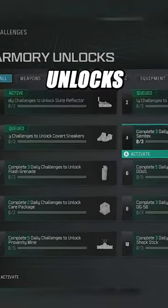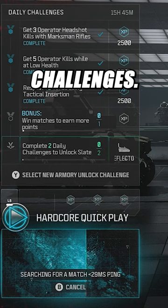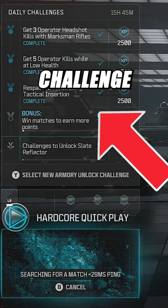The first step is to activate which 3 unlocks you want to start earning. Then, complete your 3 daily challenges. After that, you'll unlock a bonus challenge telling you to win a match.